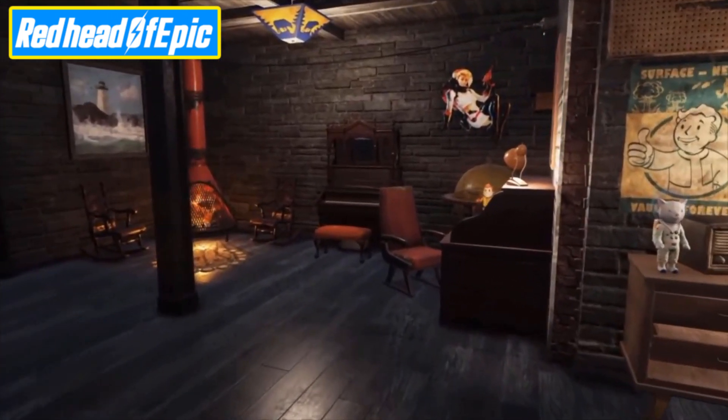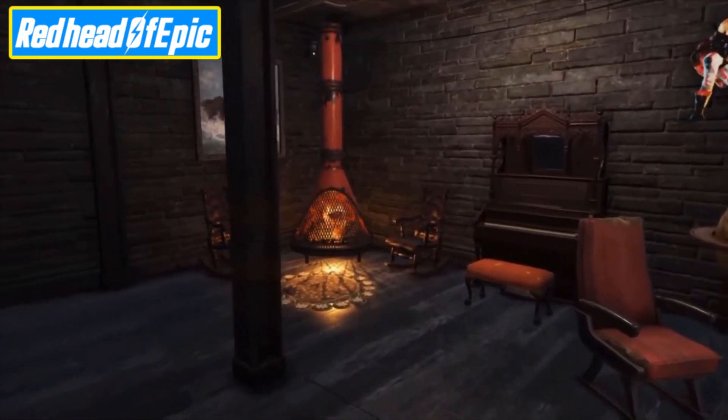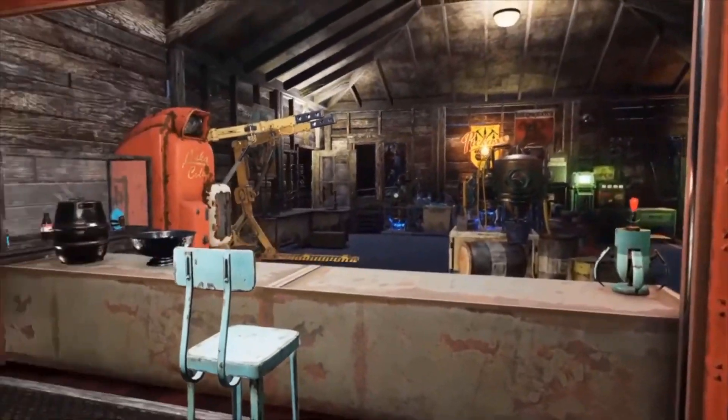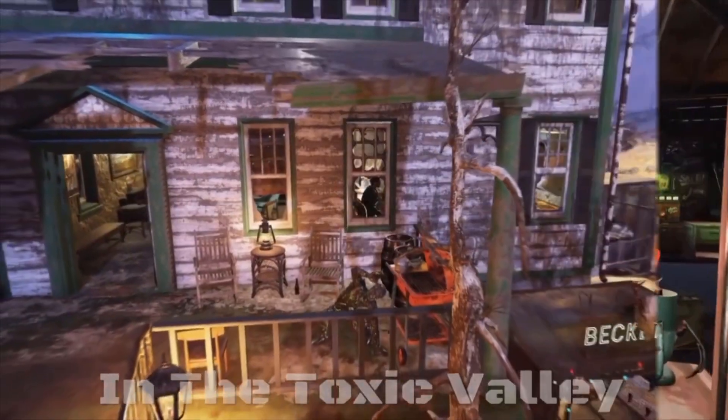If you look around here as well, you've got the Satan desk and a nice fireplace. And then as you come up these stairs, you'll find that you go into behind the counter of the shop-style building.